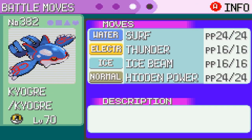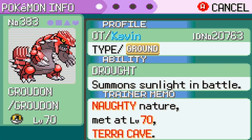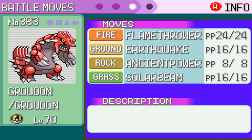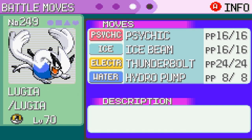Kyogre I gave a Modest nature, Surf, Thunder, Ice Beam, and Hidden Power Grass. For Groudon, I gave it a Naughty nature, maxed Attack and then split the rest between Special and Speed. I gave it Flamethrower, Earthquake, Ancient Power, and Solar Beam.